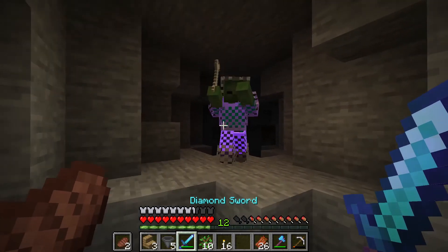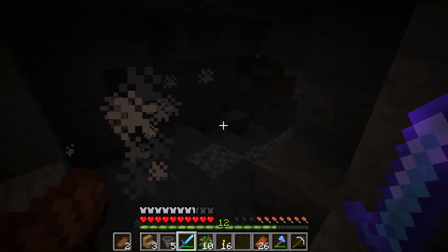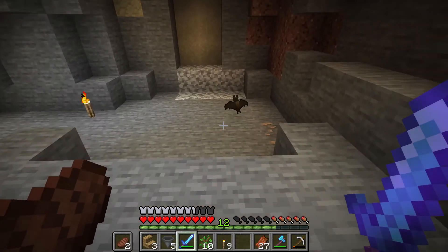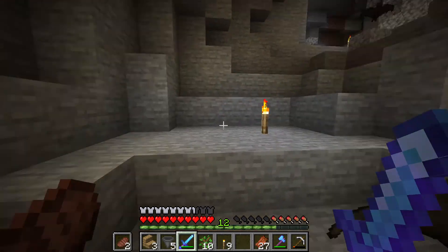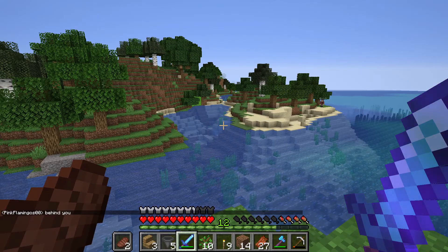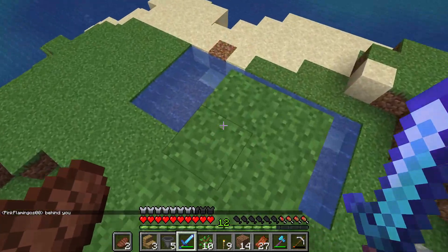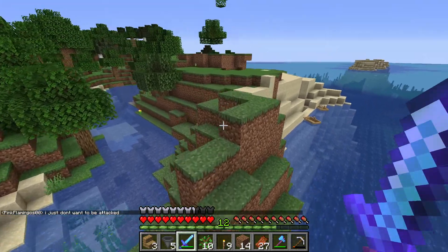There's at least one mob down here — oh, just a zombie. That's really easy to kill. You've just hopped to a different island as soon as I've lit up the cave under that island. Yeah, I've lit up the cave. You won't get attacked now.